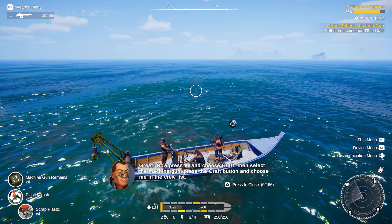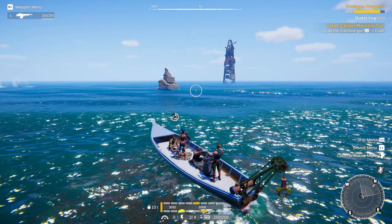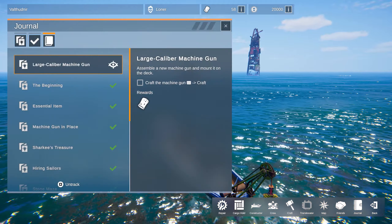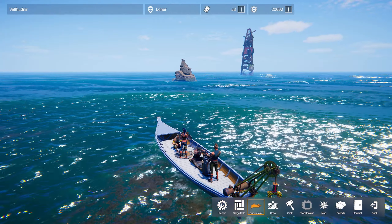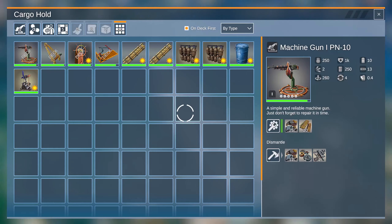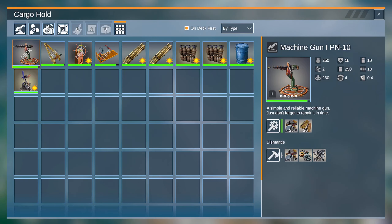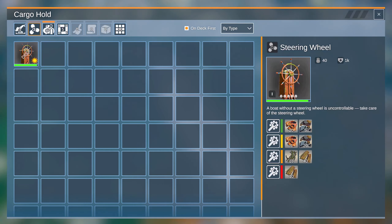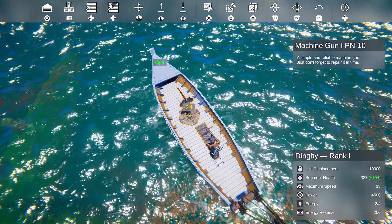Now choose craft, select the machine gun, press the craft button, and choose me in the crew list. That's so cool. Let me go to the journal — assemble a new machine gun and mount it on the deck. Go to constructor, I believe. Improvise wind generator. We already have that machine gun on deck. I'm not going to lie, I have no idea what's going on.